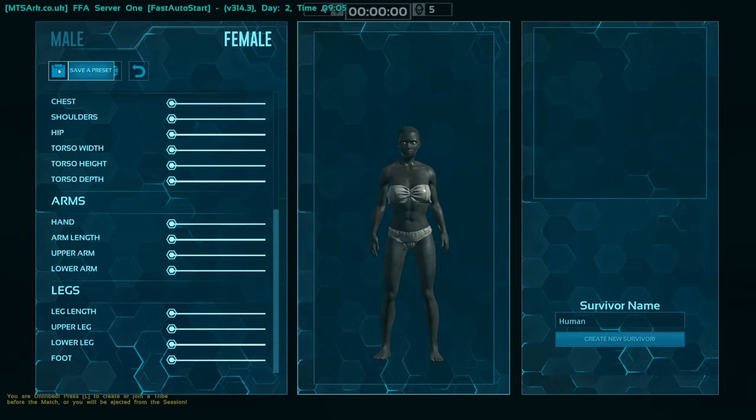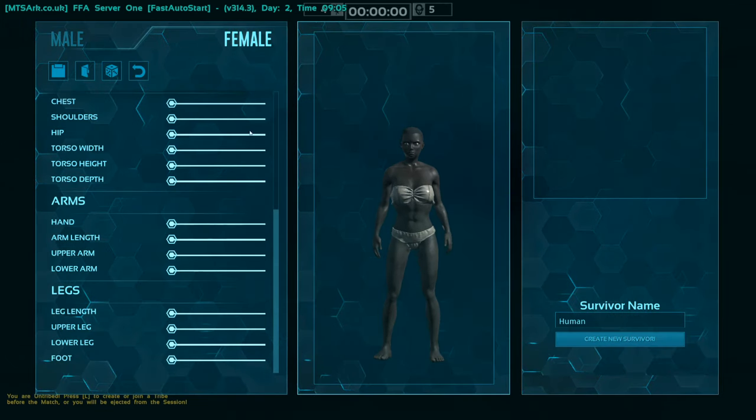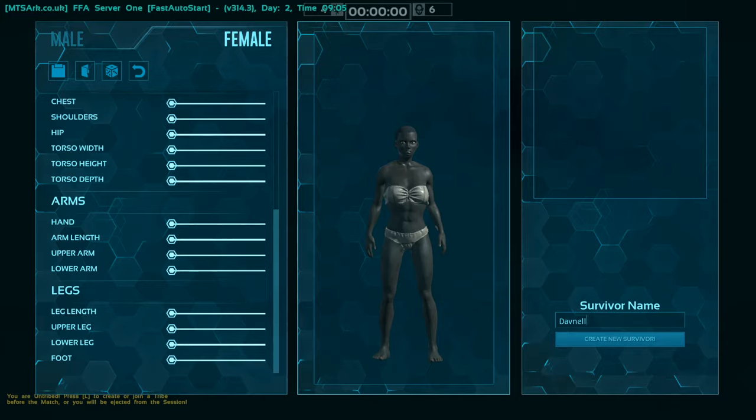At the moment, you can't save a preset within SOTF2, but you can load a preset. So what you might want to do is go across to another server, save a preset with a character however you want them, and then you can load them in. Then just name your character and create survivor.